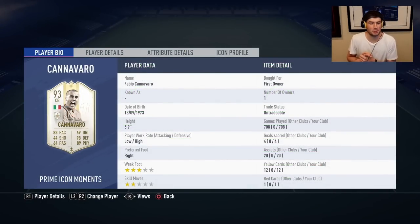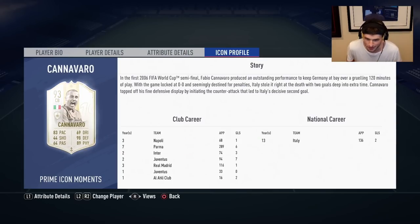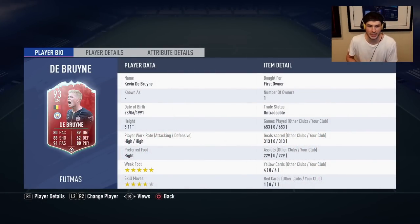My third most played player was Cannavaro's Moments Icon. I played 708 games with him — 83 pace, 90 defending, 89 physical. What a card. If I think about a memory from FIFA 19, I probably think about Cannavaro jumping to the sky to win every single header. He was absolutely incredible.